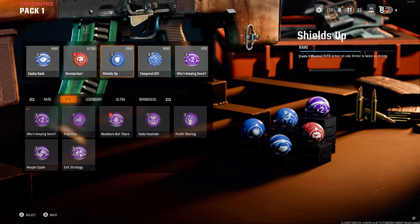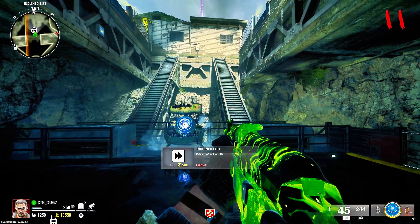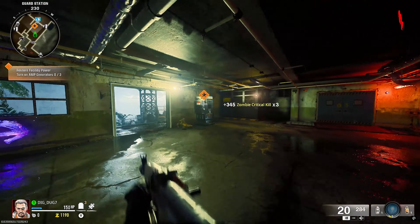What's going on guys, Daeg here, ready to teach you how to do the Terminus Easter Egg, and yes, you can do it solo. The Gobble Guns we want to bring are Cashback, Wunderbar, Shields Up, Temporal Gif, and Who's Keeping Score. The Wunderbar you could swap out for something else if you want, because I'm going to show you how to get the Wonder Weapon completely free in the map as well.